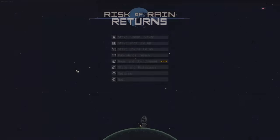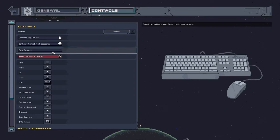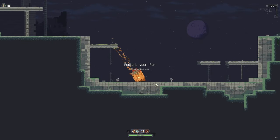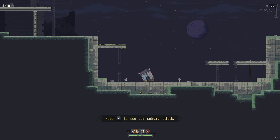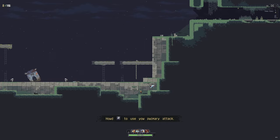Next up we've got bandit, which is going to be hidden in the tutorial, so it's probably the easiest out of all the prism skins to get. If you just go to the hard left, you'll see a hidden vine. You can climb down on the vine and just start walking to the right. At the very end you'll get your prism skin, so probably the easiest out of all of them to get.